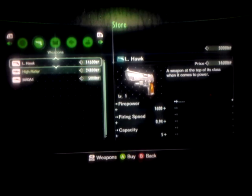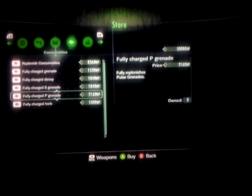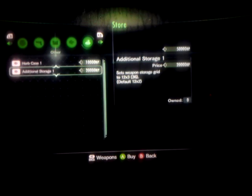There's a sniper, there's also mods you can buy, and there's also some kind of scannables, I guess. And the herb cache — I can increase my herb capability and additional storage.